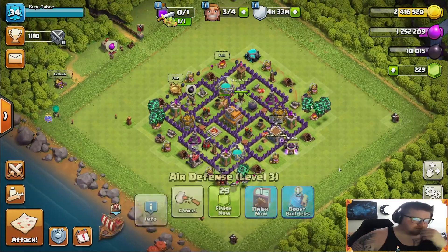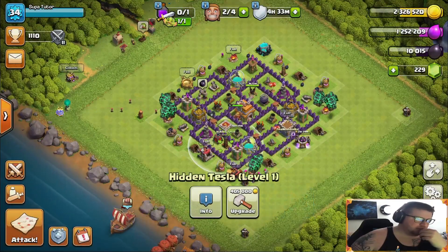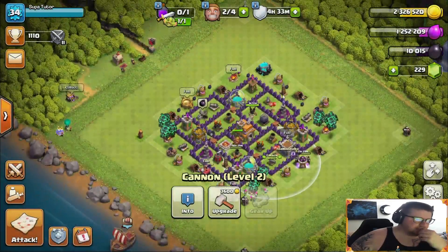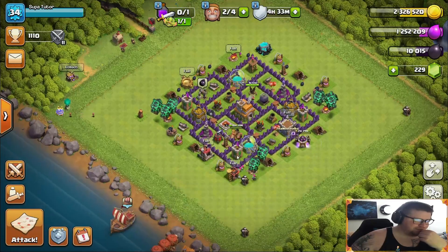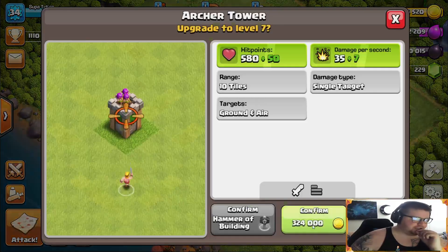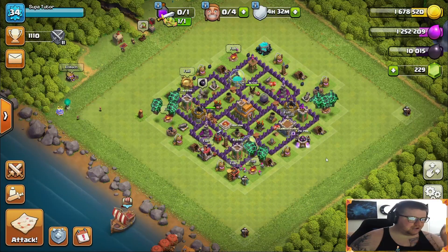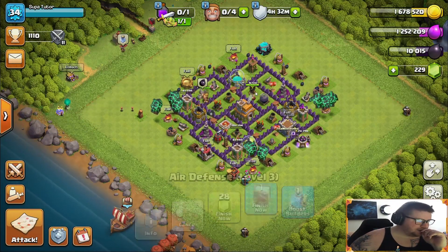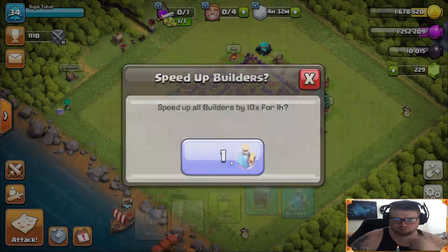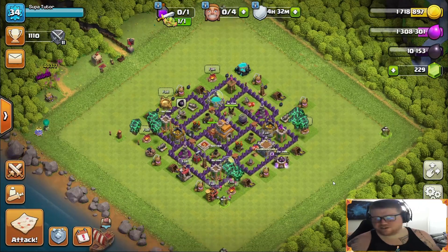The rage spells will be one level away from being done. We'll play catch-up with the mortar. We'll also put down the teslas — those are four hours. I'm trying to do something with a longer upgrade time, but I'm not sure I have anything left with a longer time. These are nine hours apiece — I'll do these so they all catch up to the level I did on the other ones. We've got all of those going, and I'll use a builder potion so I can record even more for you guys a little bit quicker.